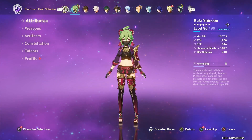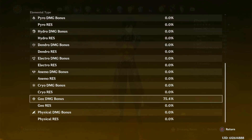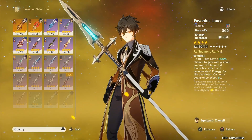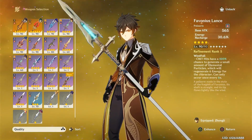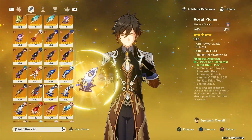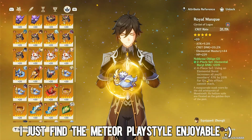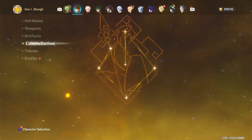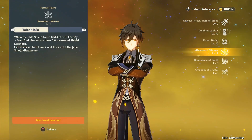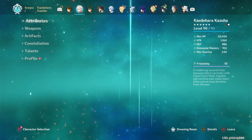Next up is Zhongli. He's my first ever limited 5-star — nice crit rate, by the way. I like using him as a hybrid build for shielding, support, and sub-DPS. I could use Homa if I really wanted to, but Favonius is really nice to help out the team. I have a 2-piece split between Tenacity and Noblesse because that's just my preferred set. I find having a shielding-focused Zhongli a little more on the boring side, so I just like seeing him do big meteor damage. I thought Tenacity over Archaic Petra would lean into a little bit of both.